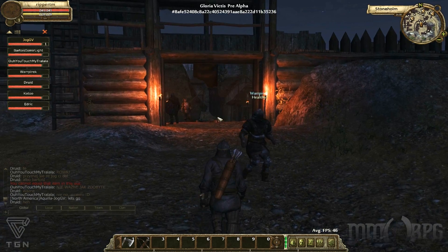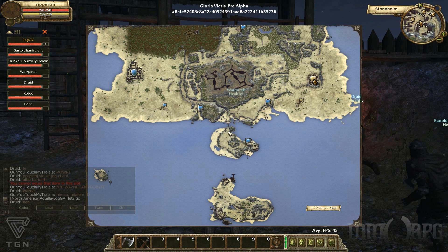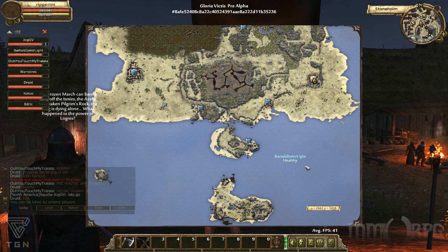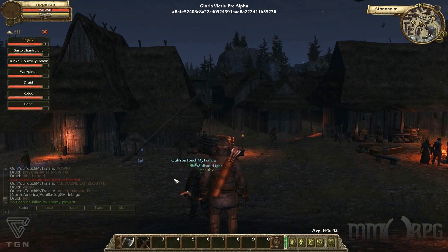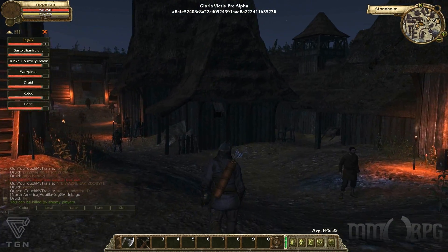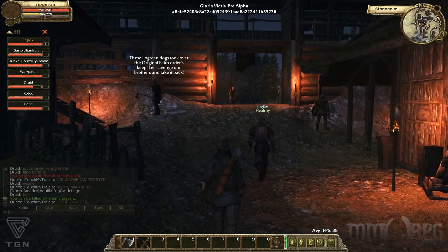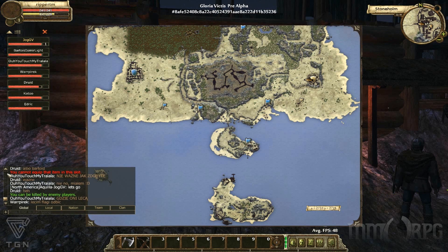So basically if you open your map — you click the M button — you will find there are six flags which you can capture at this moment. This is one of the coolest features in our game since it's basically a territory fight. After you take it, you gain access to the best resources, your NPC guards will spawn here and defend it, and you need shops with rare items.